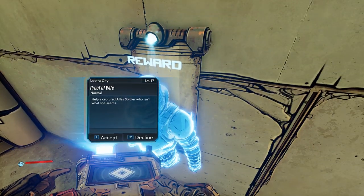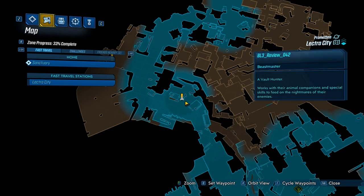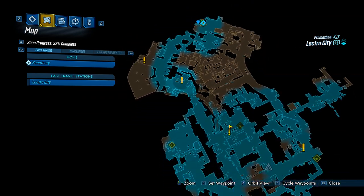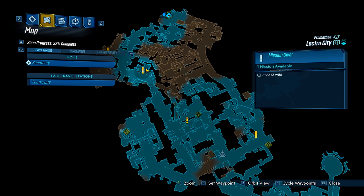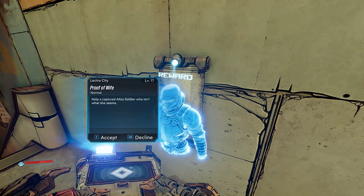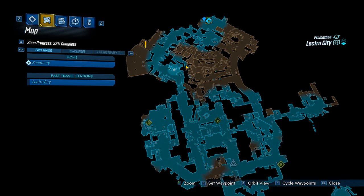Alright, side mission: Proof of Wife. I've noticed this mission is in three locations — here, here, and over here. So I guess you can pick it up at three different locations if you want to. The mission is found at Electricity in one of these three locations. This is the one I picked it up at.